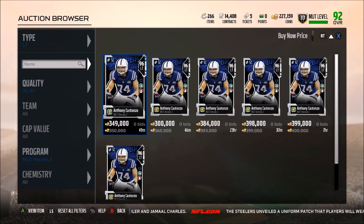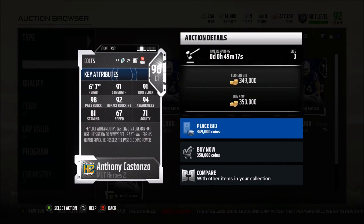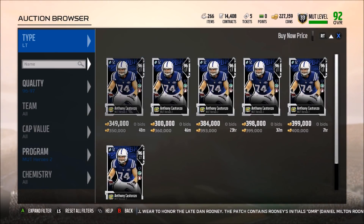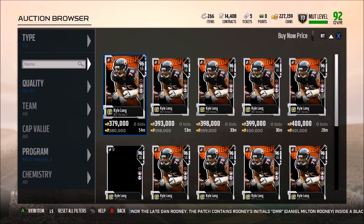Left tackle: Anthony Costanzo. His hero trait is pass block, so he should get block-shed less frequently. 91 strength is good, 91 run block is a little low at this point of the year. If you're not a guy that runs a lot, this would be a good card. If you run the ball a lot, this card won't do you much good. If you're a heavy passer like me, this is a card I would get — but most people that play MUT run the ball a lot, so that could render this card kind of useless.